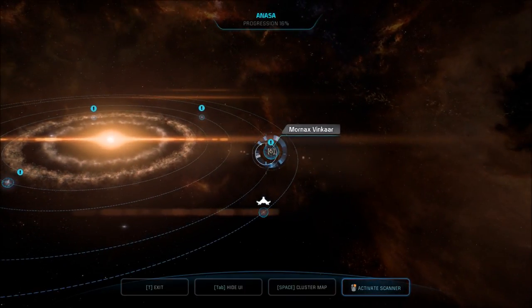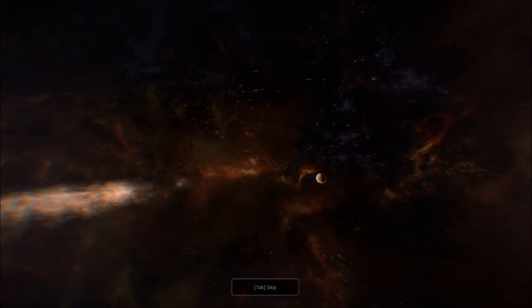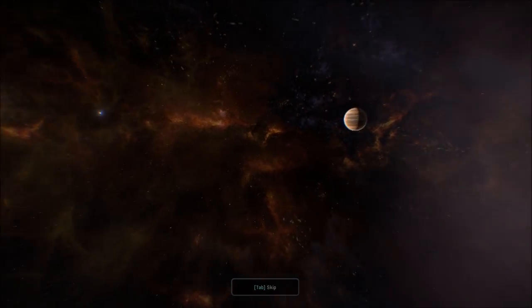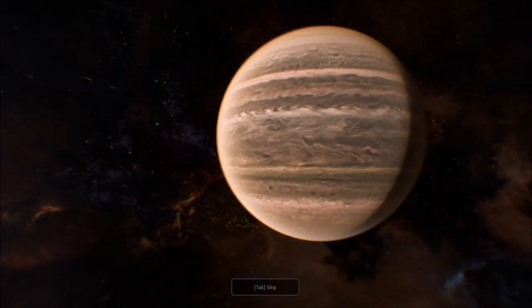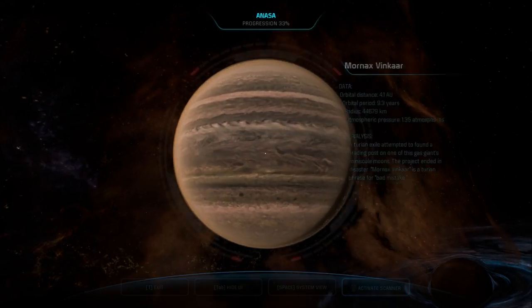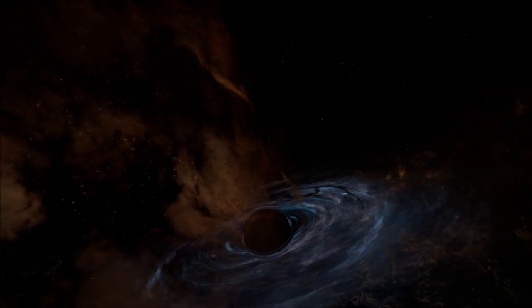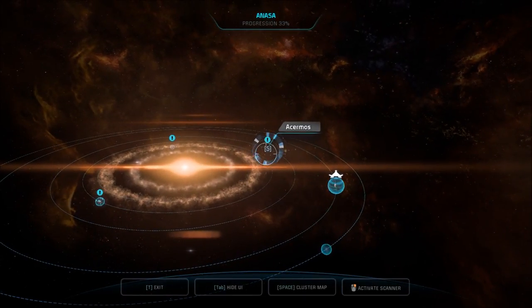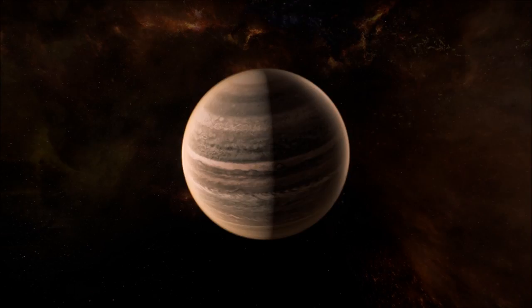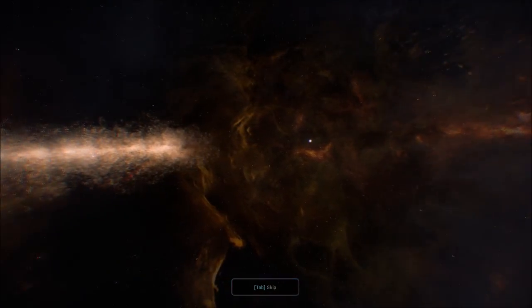Let's check out Mornax Vincar. A Turian exile attempted to found a trading post on one of the gas giant's miniscule moons. This project ended in disaster. Mornax Vincar is a Turian phrase for a bad mistake. So these planets do already have a history — just a very short history compared to the planets in Mass Effect 1, 2, and 3 that had a history behind them.